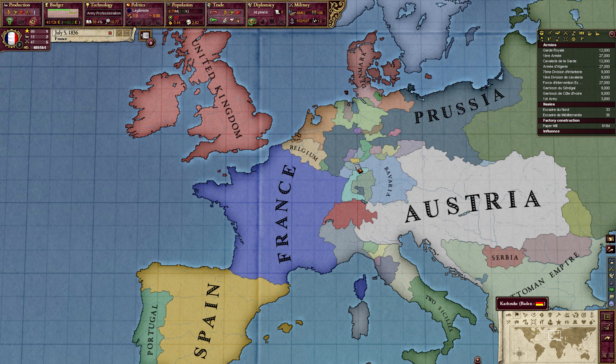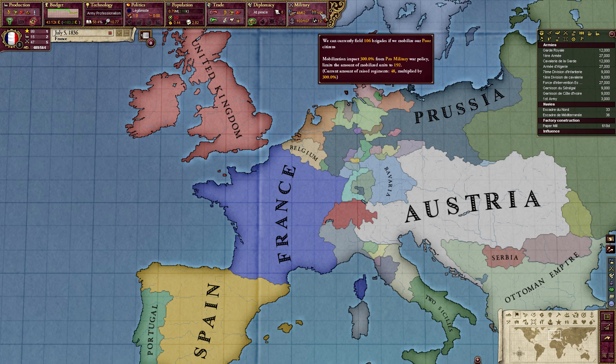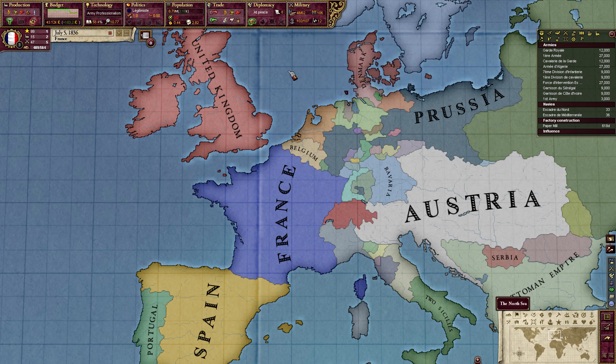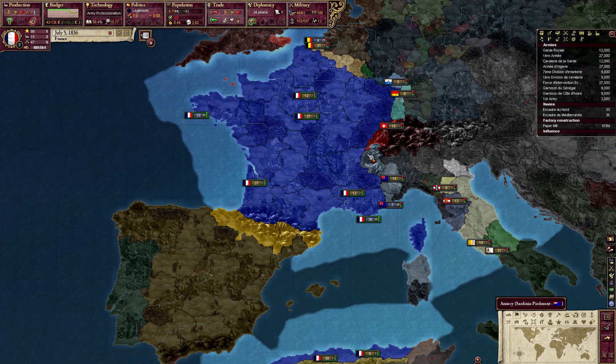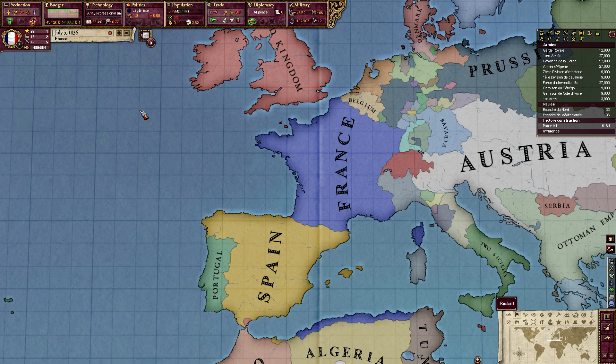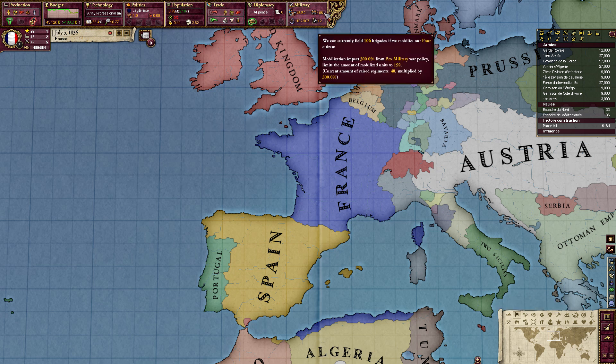This number right here means if we draft our lower class into the military, you will get 106 extra brigades. Doing this will basically stop all industry and you'll lose a lot of money while doing it. But for 106 brigades it is worth it if you need them. I recommend only bringing out your conscripts if you're definitely not going to win the war and with a little bit of help you think you might be able to.